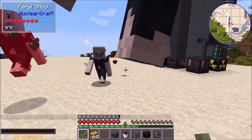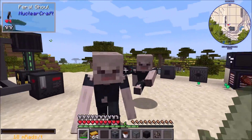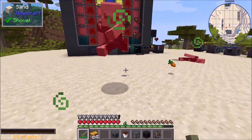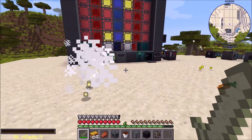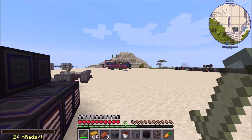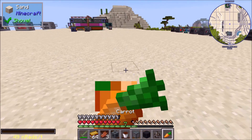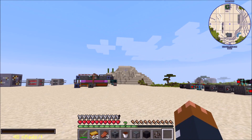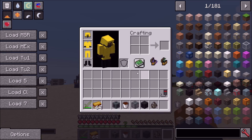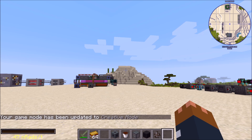They're actually irradiating me with radiation — you can see they're up to 80 millirads per tick. So they do quite a lot of radiation damage, and that effect will actually go straight through hazmat and just ignore armor. There we go, I killed them. They dropped a carrot — I suppose they drop the same stuff as zombies. That is them, they're pretty scary.